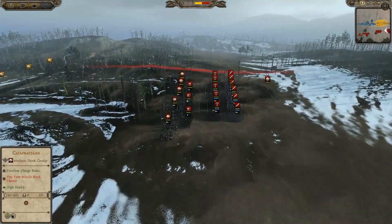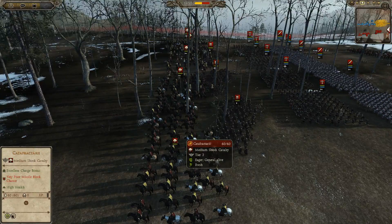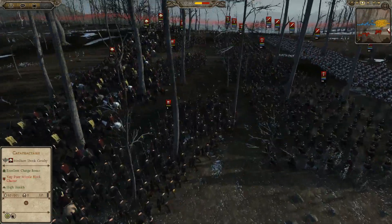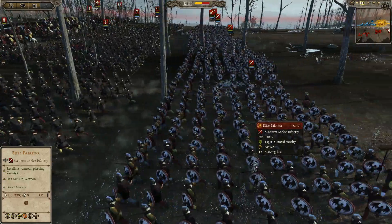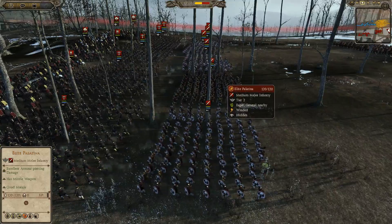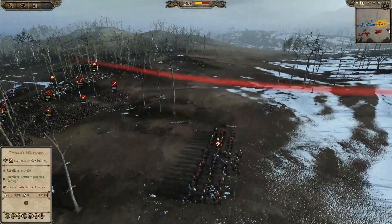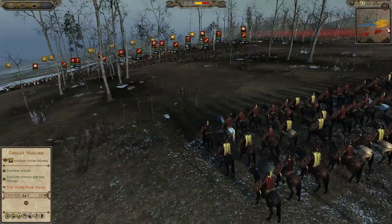The third player is also Western Rome. He's got about 5 units of cataphracts for decent shock cav, 3 units of Western Auxilia Palatina, 5 units of Elite Balistariae, and 5 units of Elite Palatina. His general is also a Comas.